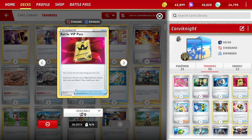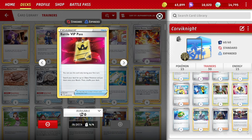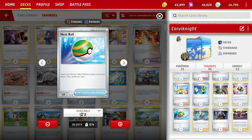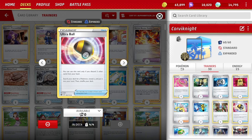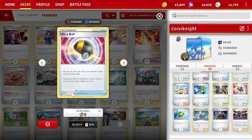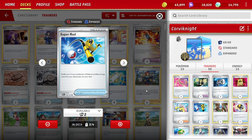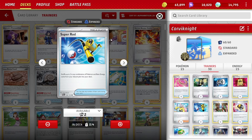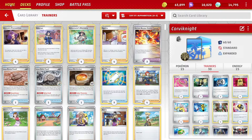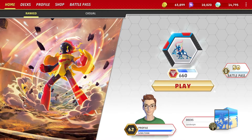Four Battle VIP Pass because getting set up is so important - it's a card I have a love-hate relationship with. It's so good when you pull one or two on turn one, but when you miss them you're really in trouble. To fit four Battle VIP Pass I'm only playing two Nest Balls, which I can use after my first turn. Four Ultra Balls to get the big evolution Pokemon out. Two Super Rods to recover energies from the discard - very important. The more Corviknight VMAXes you can cycle between, the better.